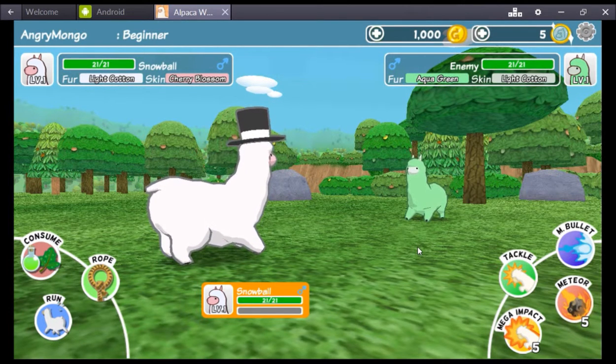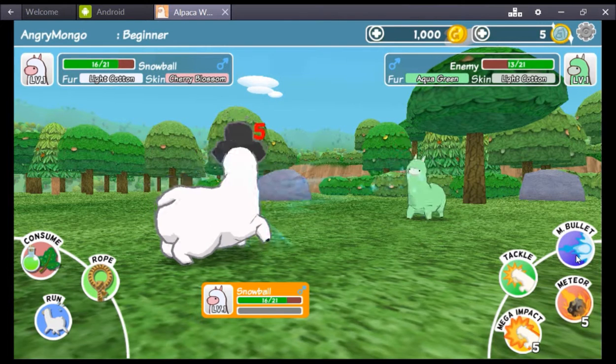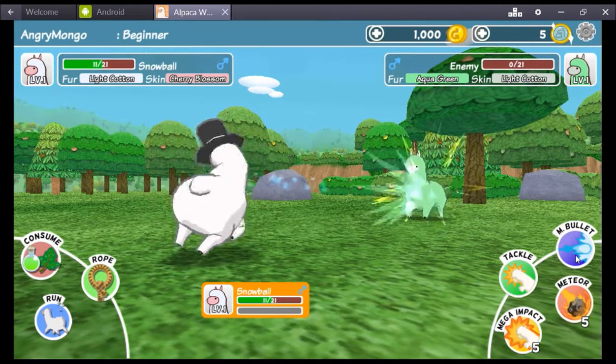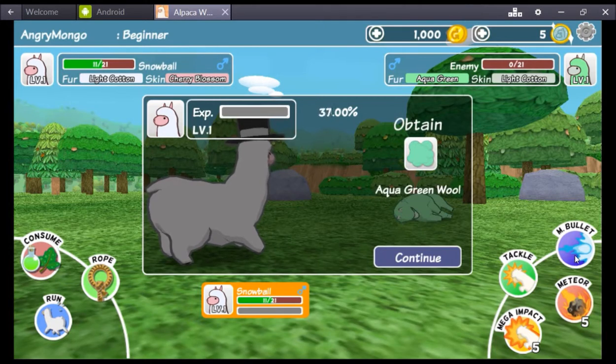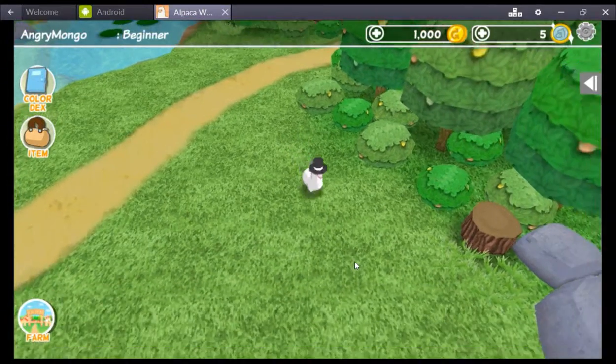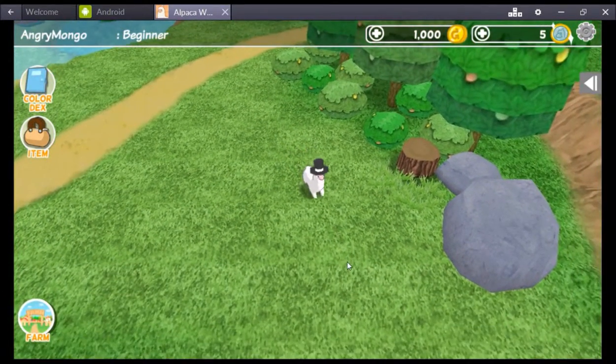We both got — I'm Cherry Blossom — I should have named it Cherry Blossom, but Snowball is the name. Level one, aqua green, white cotton. Let's do this — what's this bullet thing? Oh Jesus, we shot him with our ass! It's a butt bullet! Alright, we'll do that again — oh you asshole! Let's take him down — there he goes, he's down! We got the green wool! Yeah, bitches — that's right. My alpaca is on fleek.